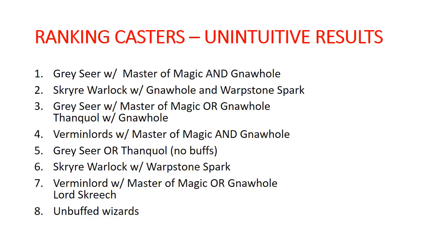Number three is a Grayseer with Master of Magic or a gnaw hole, or Thanqual with a gnaw hole. Interestingly the Grayseer is one and three. Number four is your Vermin Lords or any other casters not using buffs with Master of Magic and a gnaw hole. Then Grayseer or Thanqual without buffs, then the Scryer Warlock with just a Warpstone Spark, then a Vermin Lord with Master of Magic or a gnaw hole, or Lord Screech with his once-per-game ability, and finally unbuffed wizards. Any of the top four are pretty solid options.